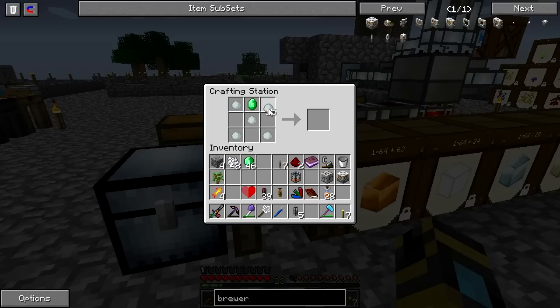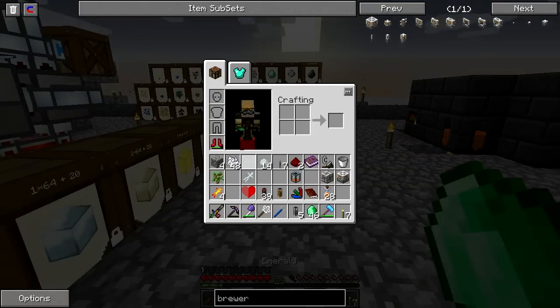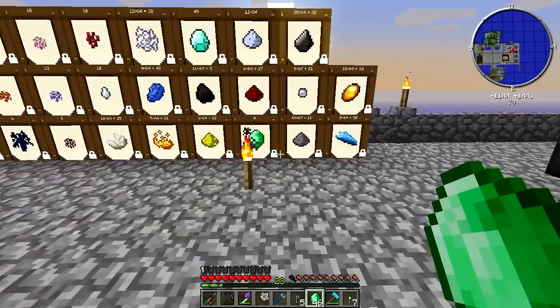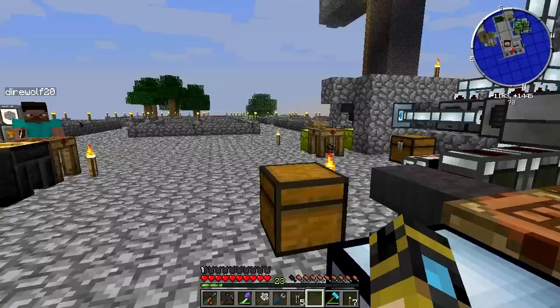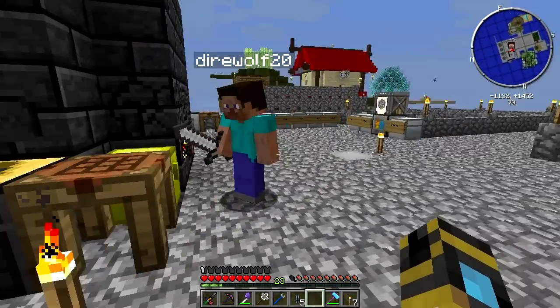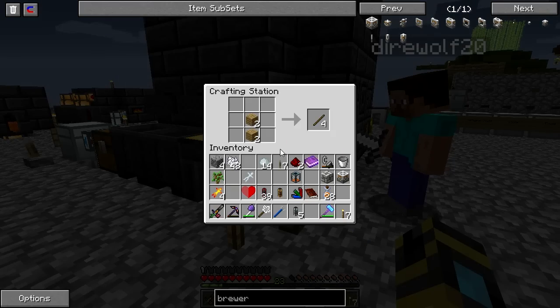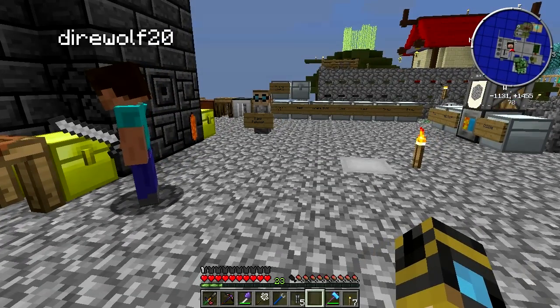I'll take care of making the squid if you want. I got the precious doll. It's funny how we desperately wanted the emeralds for the autonomous activators, but once we had them, now emeralds are just like, meh. We're going to need some water to put the squid in — I guess we can do it down below.